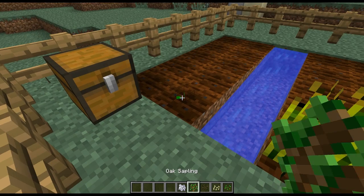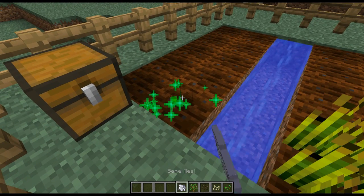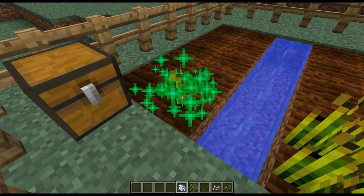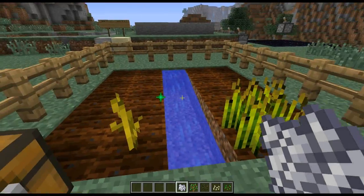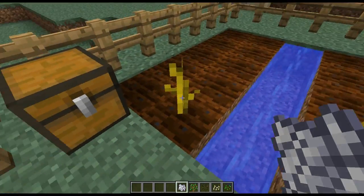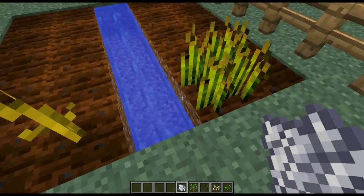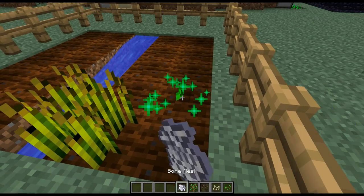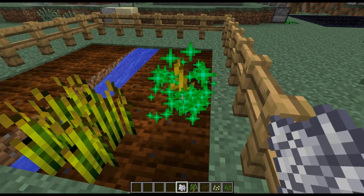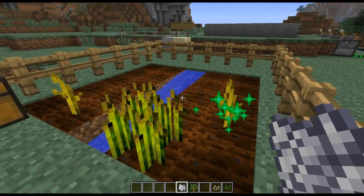On the other hand, melon and pumpkin, as far as I can tell, are also seven clicks. And then, of course, once again, you have to wait for them to finally grow out the fruit on whatever side they choose to grow it on. We'll just do pumpkin as well just to demonstrate. So again, a lot more intensive to grow your crops.